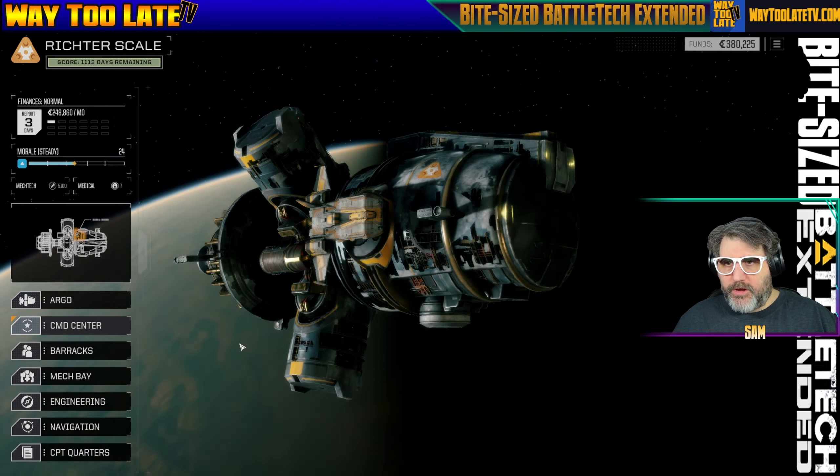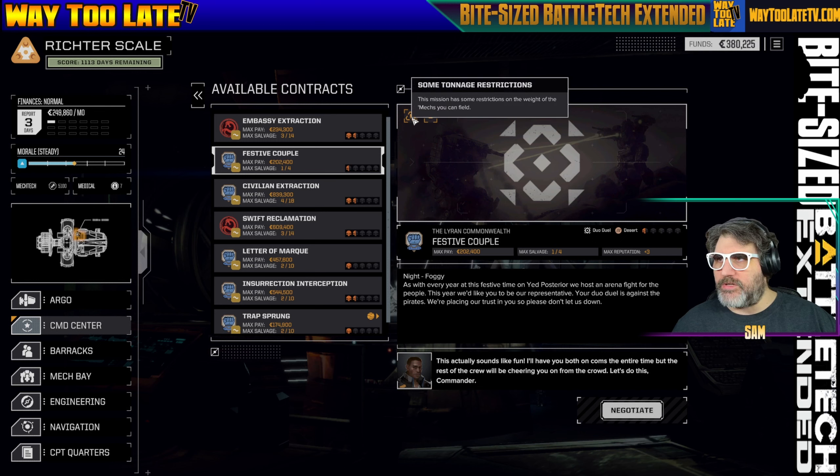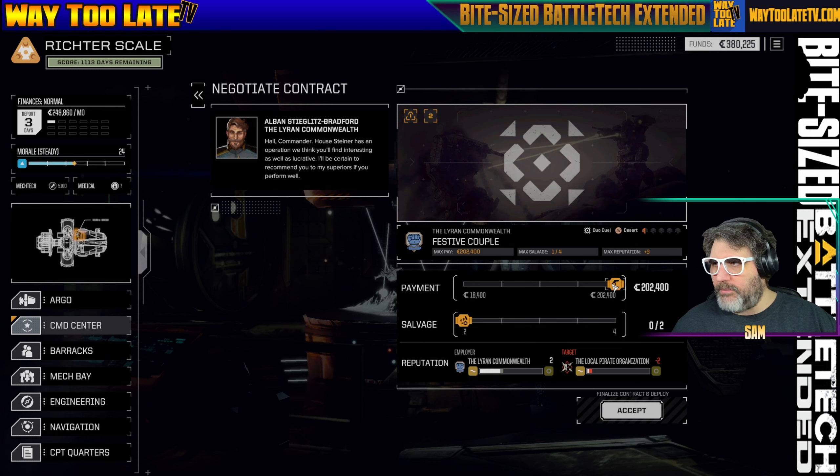Let's go to the command center contracts. We're doing Festive Couple Night Foggy. As with every year at this festive time, they host an arena fight for the people — this year they'd like us to be their representative. Our Duo Duel is against the pirates. It's a half-skull mission in the desert. Max pay is 202,400 C-bills. Max salvage is one priority four scattered — nothing worth taking. Max reputation is plus three with the Lyran Commonwealth. There's a tonnage restriction with a maximum of two mechs. Going max payment.